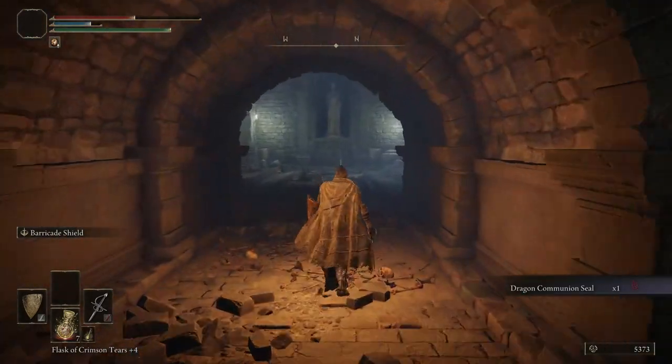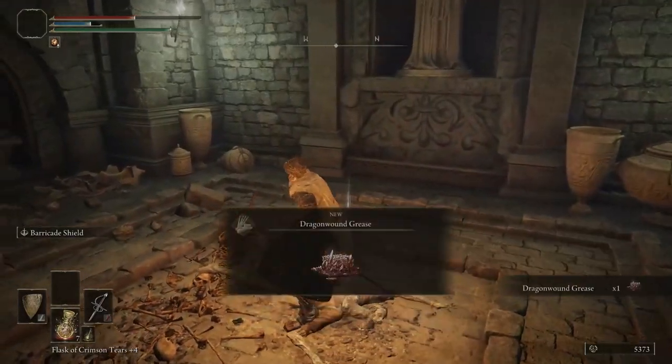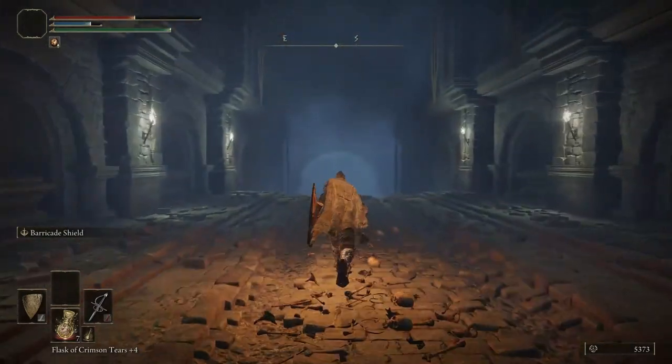What he drops is called the Dragon Communion Seal. This is a Sacred Seal, a Faith-type item, that actually scales with Arcane. So if you're running an Arcane build, this can be insanely valuable — it's actually one of the strongest seals in the game, I think it's like second or third in terms of topped-out damage when you max out Arcane. It also boosts Dragon Communion incantations, so if you're running a Dragon Breath type build, it's very good. It weighs almost nothing too, but most Sacred Seals are like half a pound, so that doesn't mean too much.